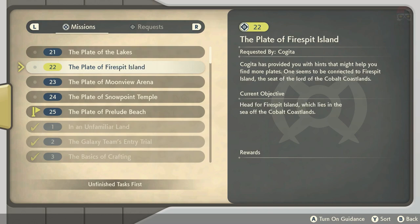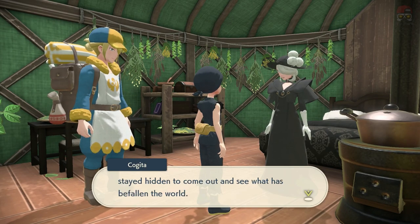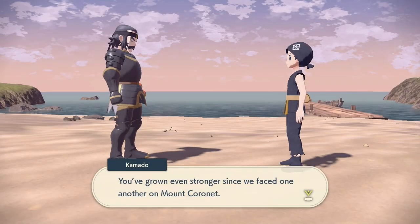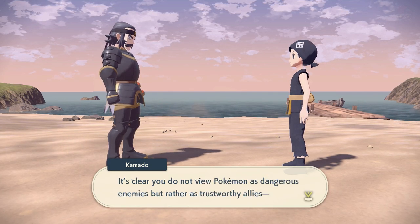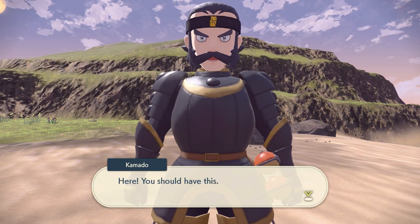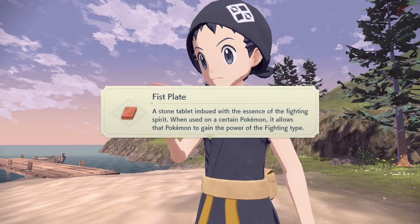The first one's actually going to be Prelude Beach — there's not really much to it. You're just going to go to Prelude Beach, which is where you first started the game. You're going to have a little battle with Commander Kamado, who is in the back area of Jubilife Village. He's going to have a little chat with you, you're going to battle him, and you're going to get a plate from him. Then we're good to continue collecting the other plates, which also includes catching some other legendary Pokémon.